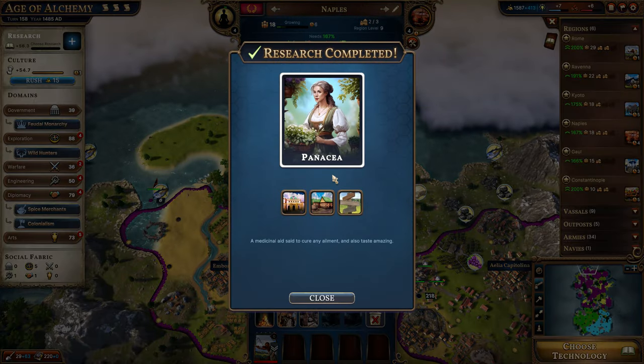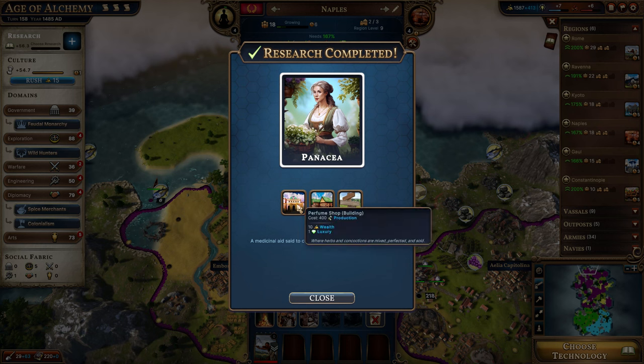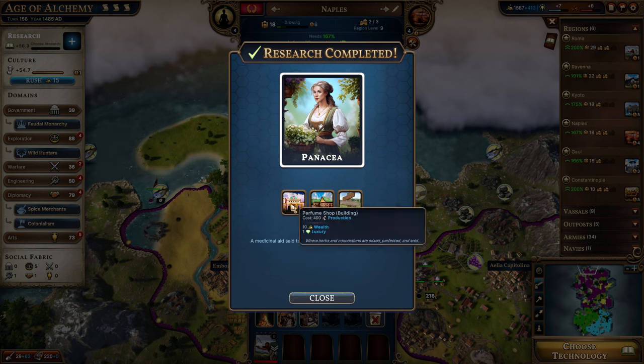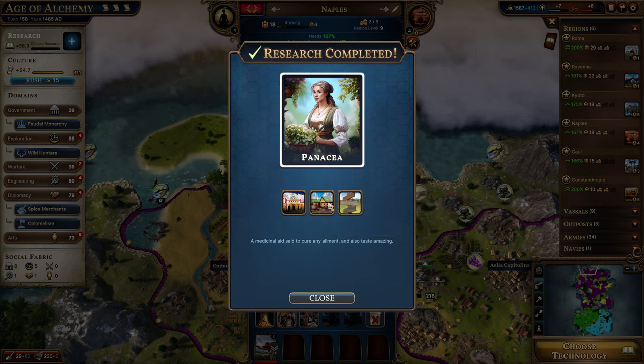We finished our technology — that allows us to get an additional town slot for all our cities. We also got the perfume shop, which provides wealth and luxury. More importantly, the Panacea looks fantastic: it costs 76 arcana but gives you 16 food and 16 sanitation for only 2 gold. That just seems so useful.